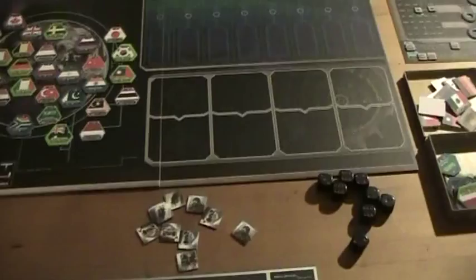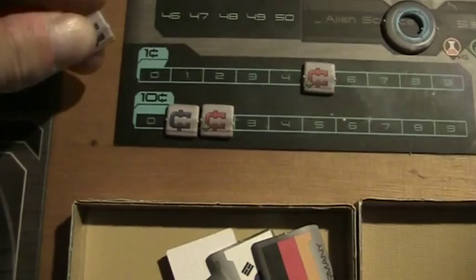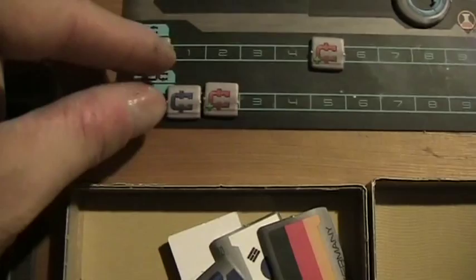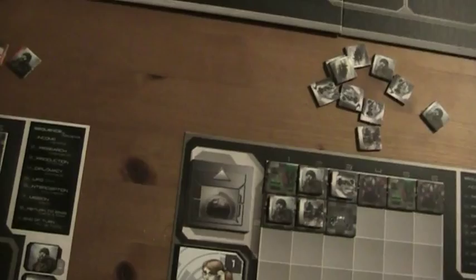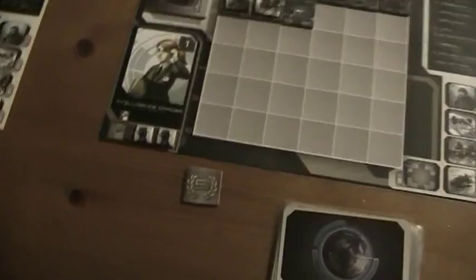So now after we've done that we have to do the production phase — normally it would have been the other way around: first production, then diplomacy. We see we have money of ten, and this money is now equally split between both players. So every player gets now five bucks, and then we can build some new modules and troops.